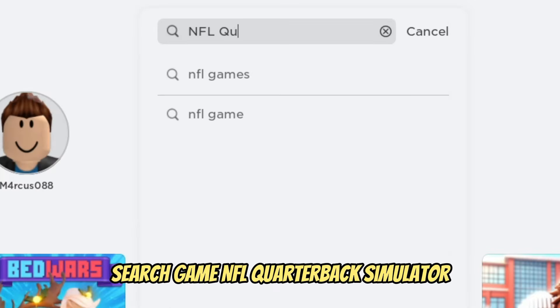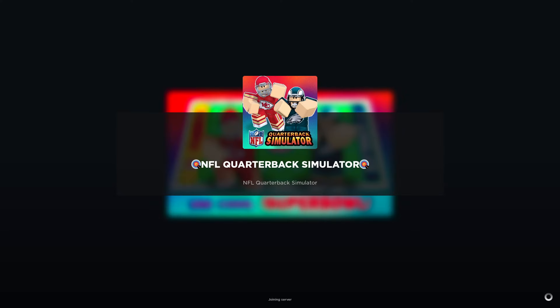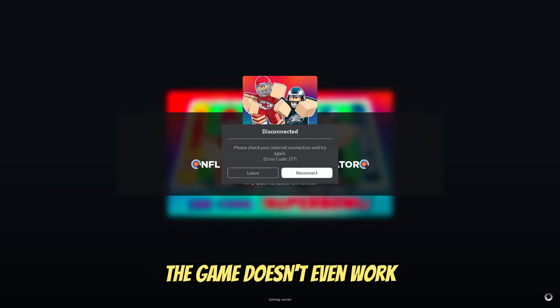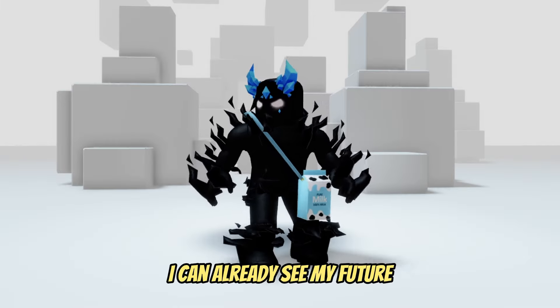Search game 'NFL Quarterback Simulator.' All you have to do is launch the game and then turn it off — the game doesn't even work, but you'll get the item anyway. You get this pretty milk item.